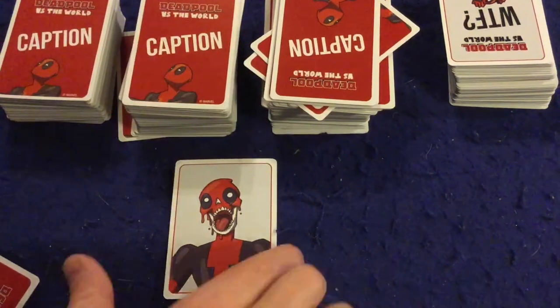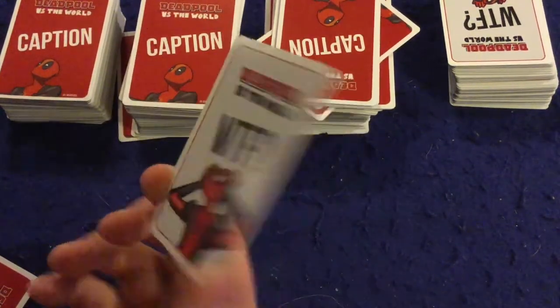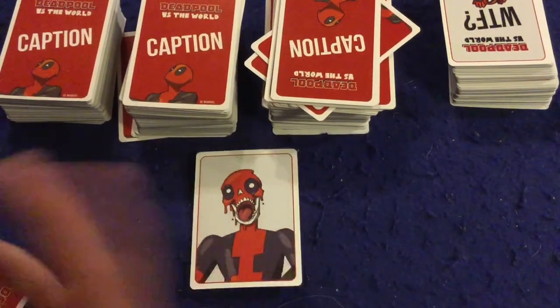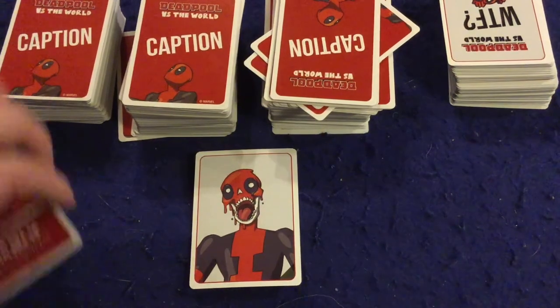Once everyone has placed their card in front of the judge, everyone draws back up to five cards. The judge shuffles the submitted cards, reads them out loud, and picks their favorite. That person is awarded a point — the card itself — and the first person to get five cards wins the game. Very straightforward game.